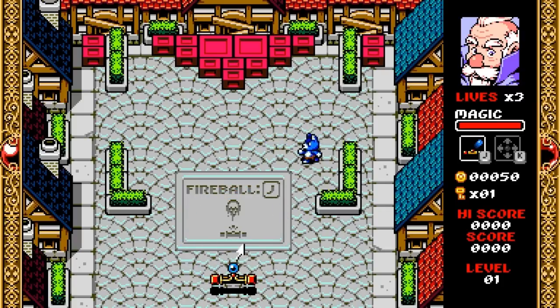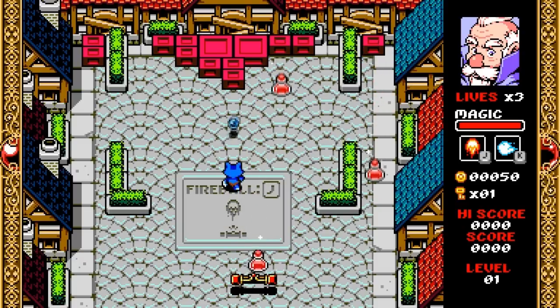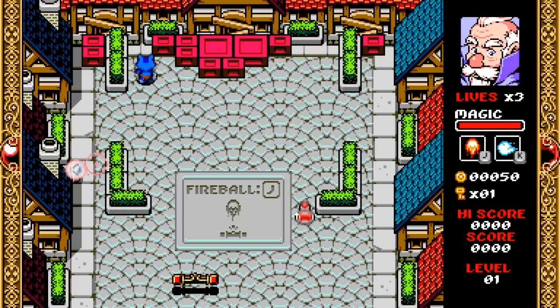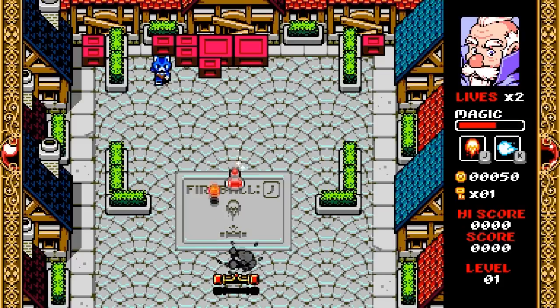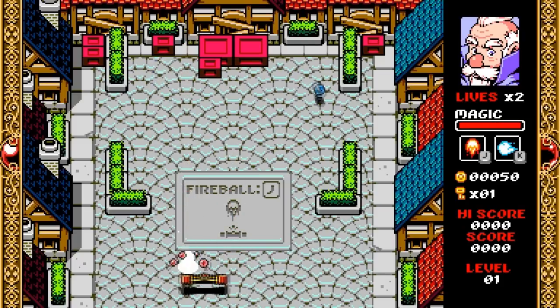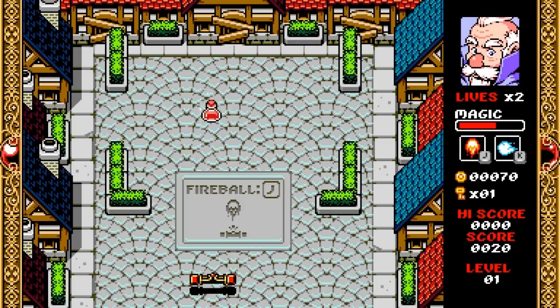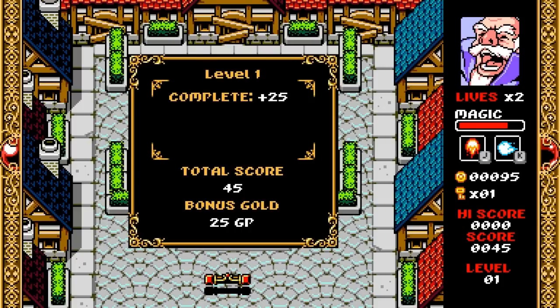Oh my god, that was a terrible toss. That fire magic is awesome — it allows your ball to go through anything. Just get the two boxes, thank you, get the other one, thank you. The magic adds a great deal to this whole gameplay, it's actually very useful. I'm interested to see what other magic I get.